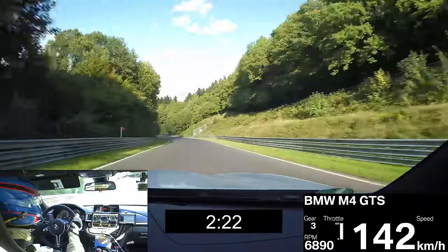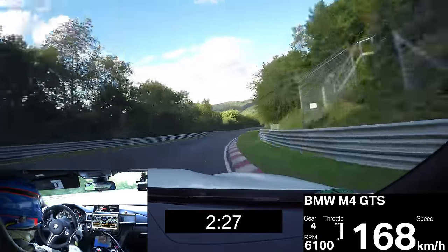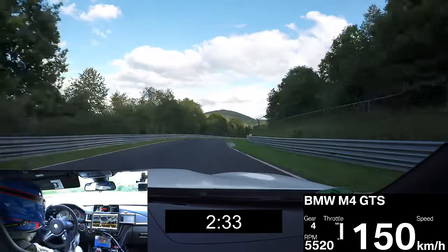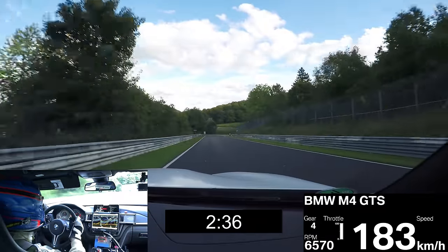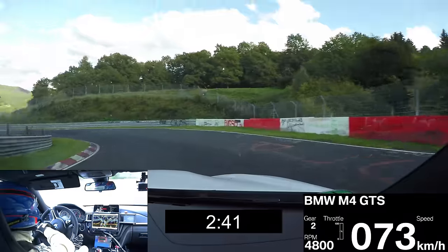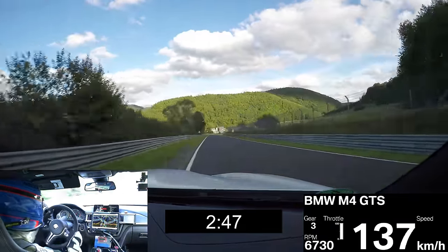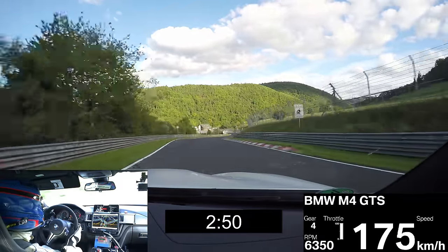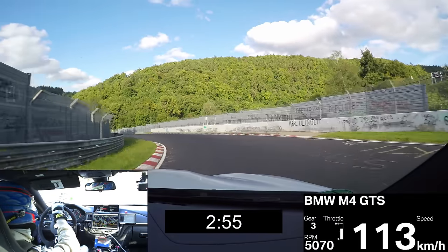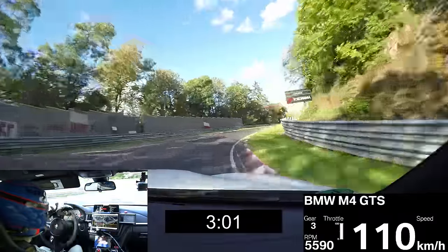Also a very technical part, lots of corners — you need to trust the car, trust the grip. Triple right, need to trust all the aerodynamic downforce. Here we reach the slowest corner on the track, second gear, accelerate out, full acceleration. You come down to Brightshed, reduce the speed, close to the wall on the right side, use all the grip. Exmühle, exit here.